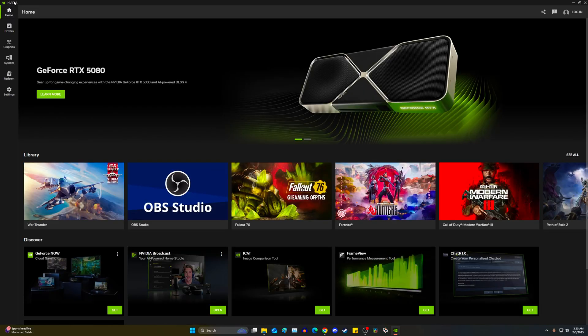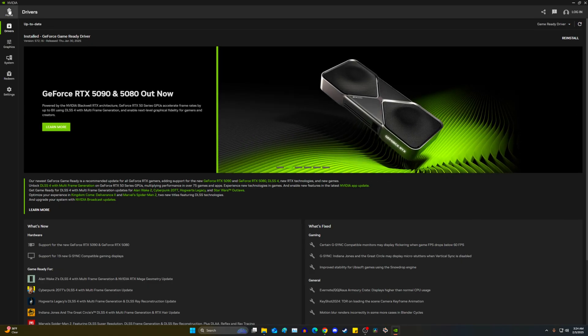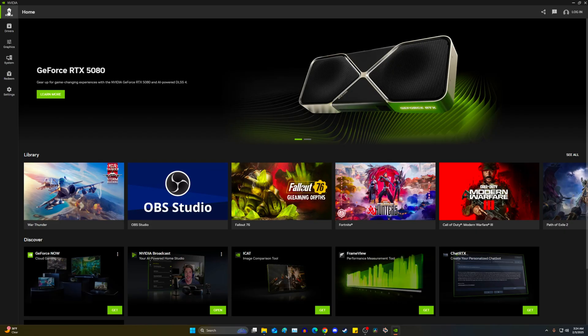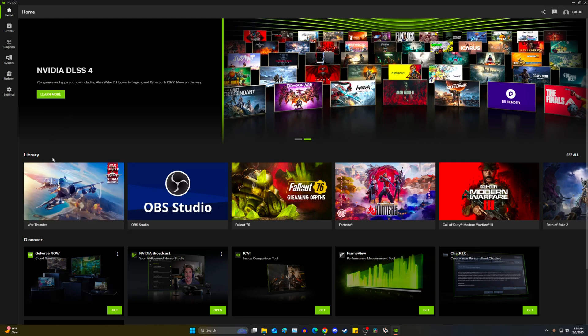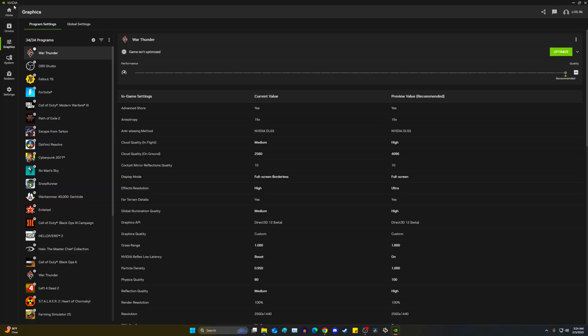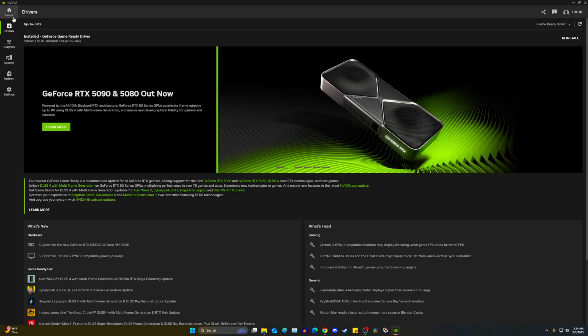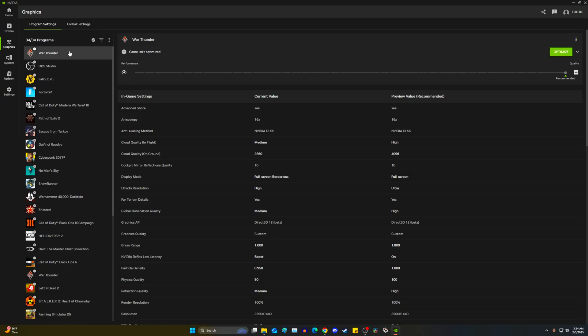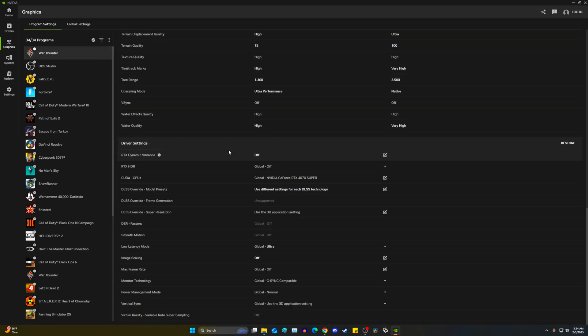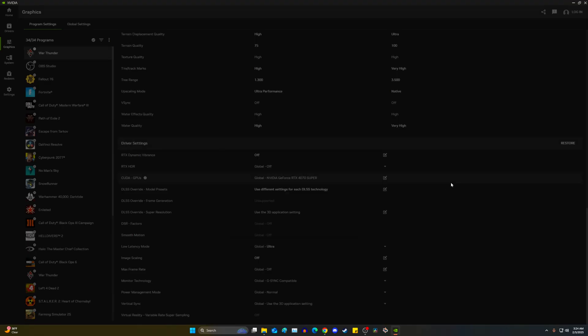All you have to do is download the NVIDIA app — I'll have a link in the description. Download it, install your drivers, and you should be on driver 572.16. You should not be able to get banned for this — it's literally just going through the NVIDIA app to change a setting, not modifying game files. Once you have the new driver installed, go down to Graphics in the app, find War Thunder, scroll down to DLSS Override Model Presets, switch it from 'Use 3D Application Settings' down to 'Latest', then hit Accept.